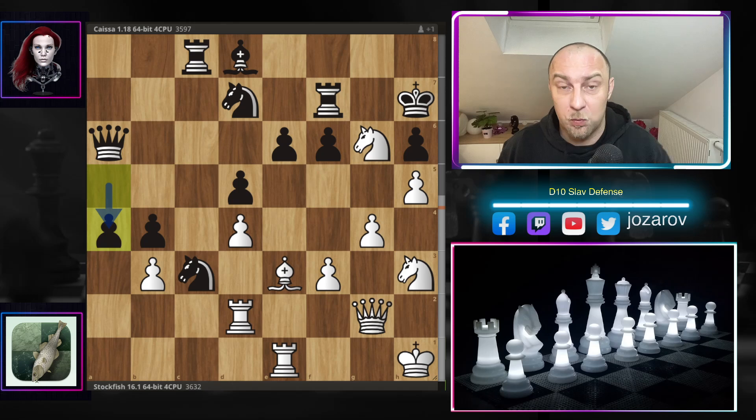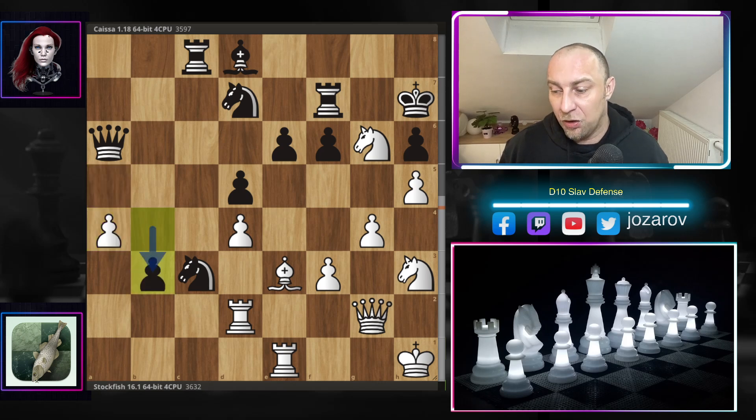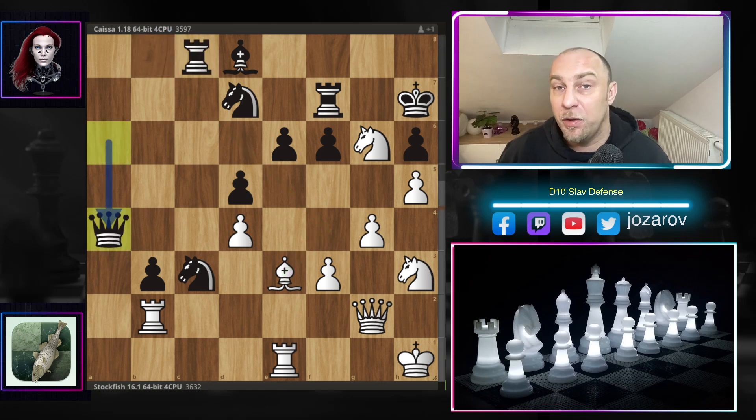Kaisa retreats knight to c3, Stockfish plays knight to g6, bishop to d8, and now king to h1 — bringing the king to a more solid square. Kaisa continues with a4, using the two-versus-one pawn majority on the queenside, the only side where Black can do anything. Stockfish plays b-takes-a4, then b3 — a good move by Kaisa. So far it seemed Kaisa had things under control, but now Stockfish plays rook to b2.